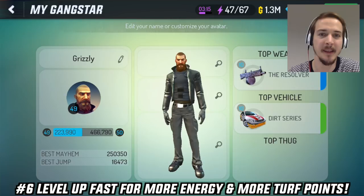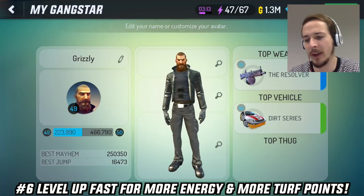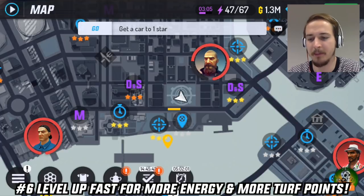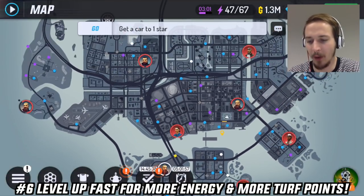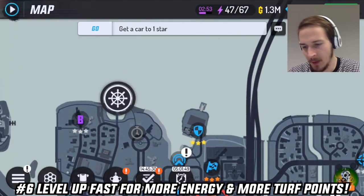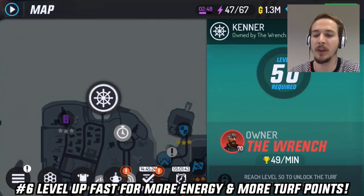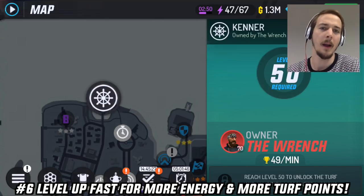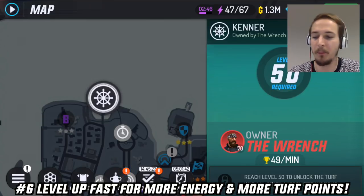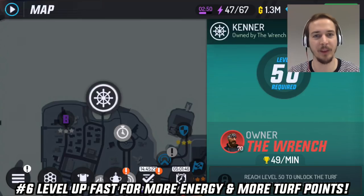Number 6: Level up as fast as you can to get more energy and also to get more turfs to conquer. I almost reached level 50 and I already have 67 energy to spend. You can see all those turfs I could conquer to get points for the turf wars. Once I reach level 50 I can conquer more and get an extra boost for the turf war events. Play missions, try to get to the next level, and remember as soon as you level up you will get full energy, so try to drain your energy low before leveling up.